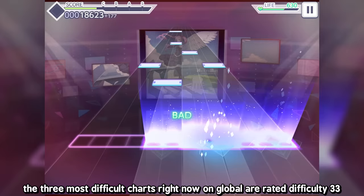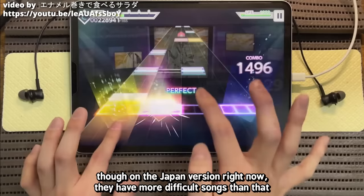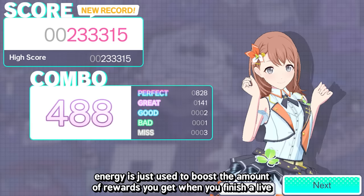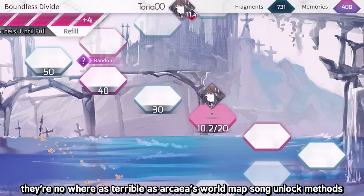The three most difficult charts on Global right now are rated difficulty 33: Intense Voice of Hatsune Miku, Disappearance of Hatsune Miku, and Six Trillion Years and Overnight Story. The Japan version has songs rated up to difficulty 34, mostly collab songs with other SEGA arcade games like Taiko, Chunithm, and maimai. Importantly, the energy system isn't tied to how much you can play — you can have zero energy and still play songs. Energy just boosts rewards.